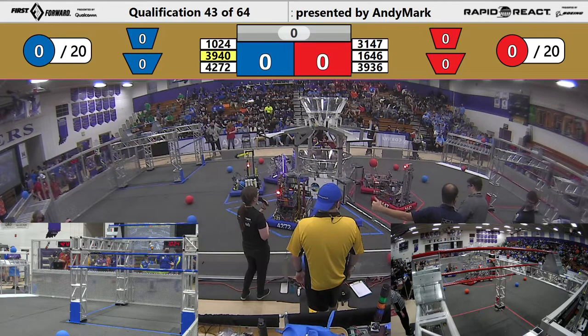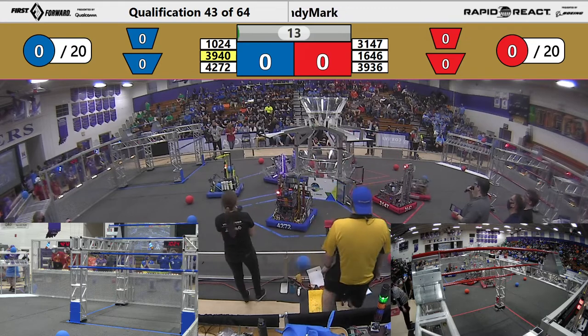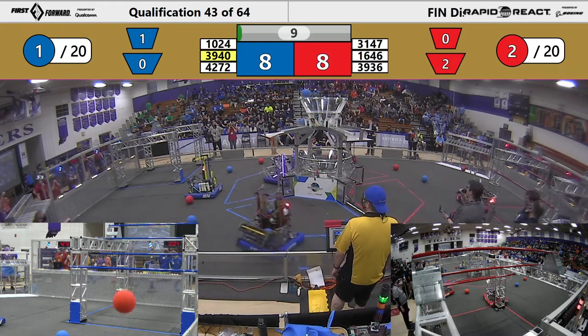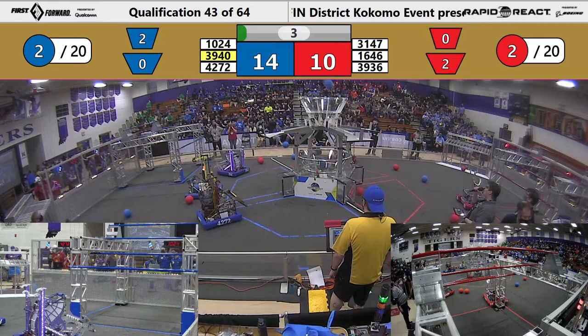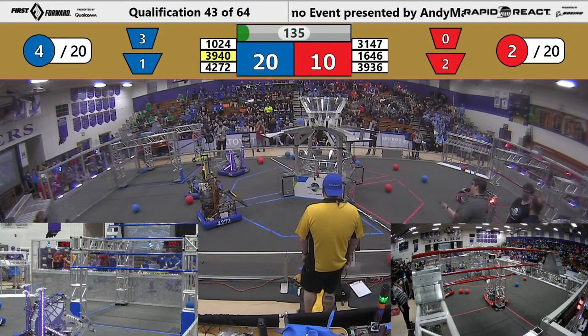We'll get started here in 3, 2, 1, go! It's map 43 and we're off. 42-72 immediately getting a cargo in the upper hub. So did their partner, 39-40. Blue Alliance slightly winning thanks to another cargo in from Maverick.